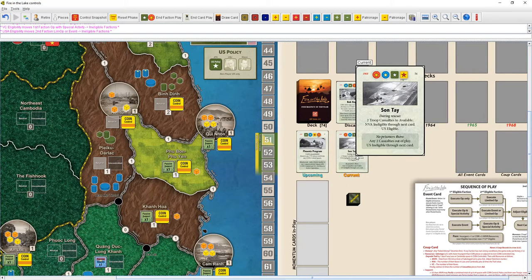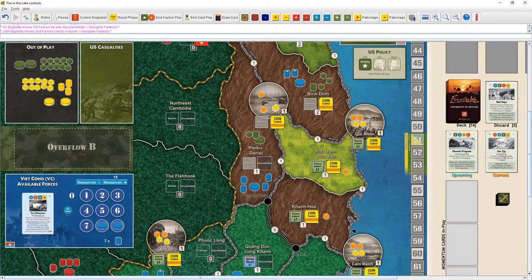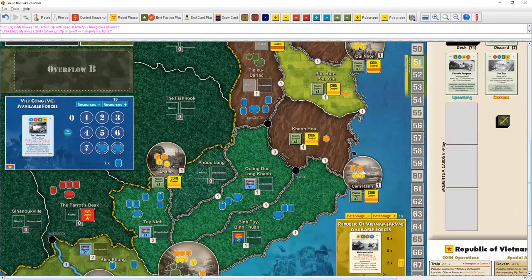New card: unshaded event — two troop casualties to available, NVA ineligible through the next card, US stays eligible. That could have been kind of good but we wouldn't have gotten first pick anyway. The shaded event puts any two casualties out of play with the US ineligible through the next card — nice, but we have no casualties so the NVA can't really take advantage. This early in the game it's not worth giving up tempo.